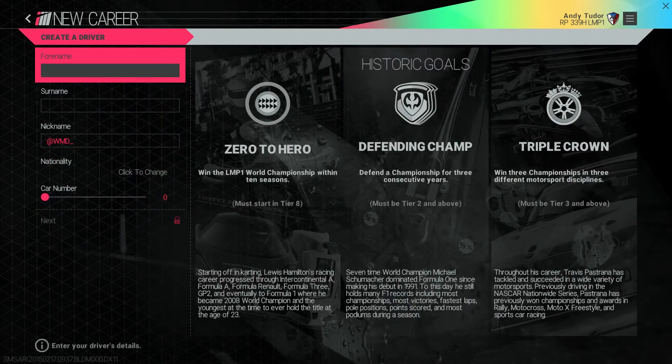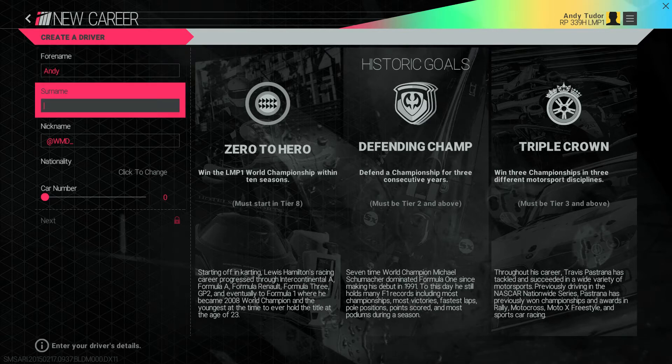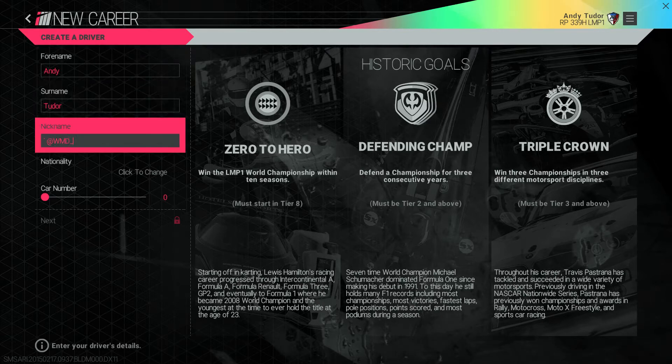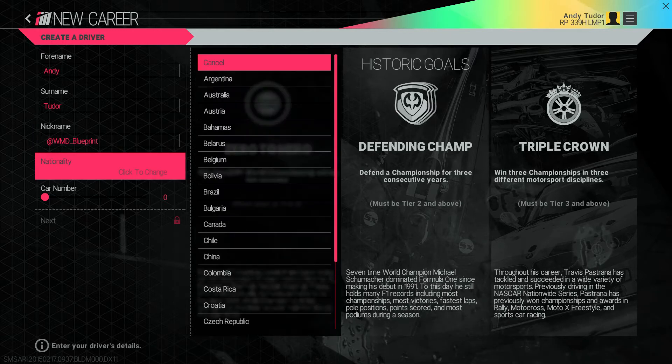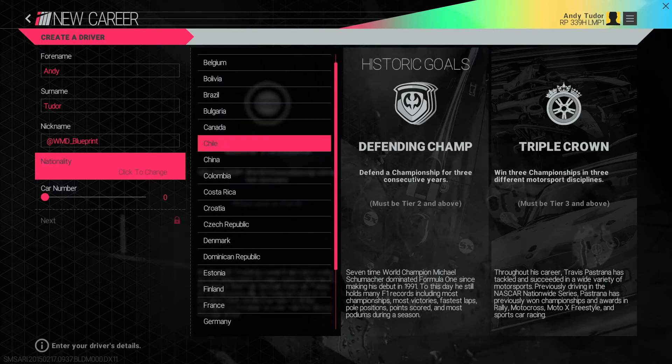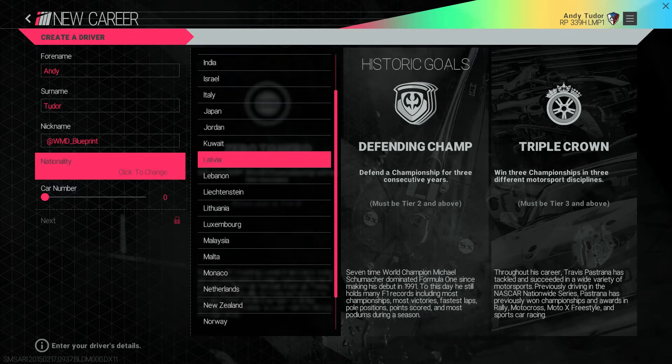First of all you're gonna create your driver persona — your name, how you're gonna be identified on social media, the region you're gonna represent, and your car number. You can also see different historic goals possible to achieve in your career. These draw inspiration from real racing legends, and we've made them freeform so you can strive for these in any order. You can do one of them or none at all. If you manage to complete them all, there's a special place awaiting you in the Hall of Fame — we'll come back to that later.